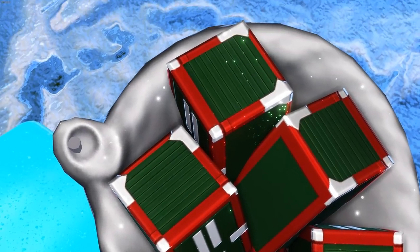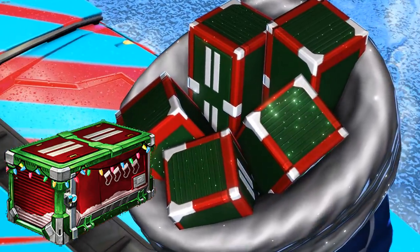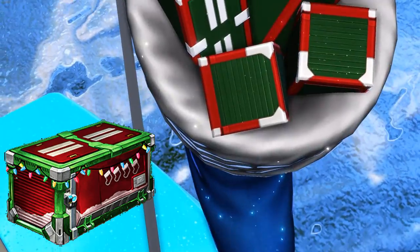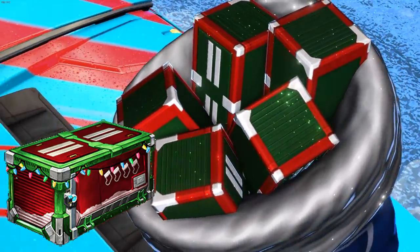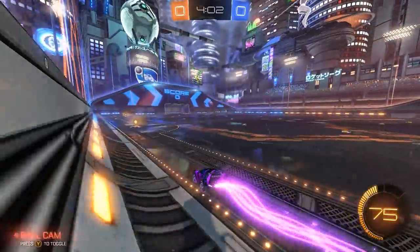I also find it funny that it's not the Secret Santa crate. If you take a look at the Secret Santa crate, it's actually like the opposite colors of the one that is in the stocking. The one in the stocking has green as the main part and then the edges are red and white. But with the Secret Santa crate, it is mainly red with green and white edges. Either way, those are just a couple of fun secrets with the smaller items.